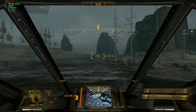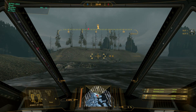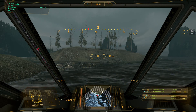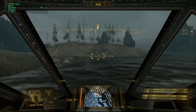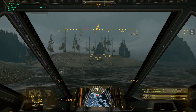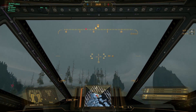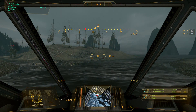I almost forgot the elevation indicator. To the left of your target reticle, you can see two lines. When they're even, your mech is looking straight ahead level with the horizon. As you look up, the bars move away from each other, giving you an indicator of how far off the horizon you're looking. It shows your torso pitch and is on both the left and right side of the reticle.